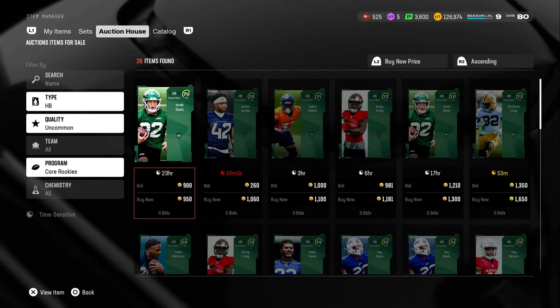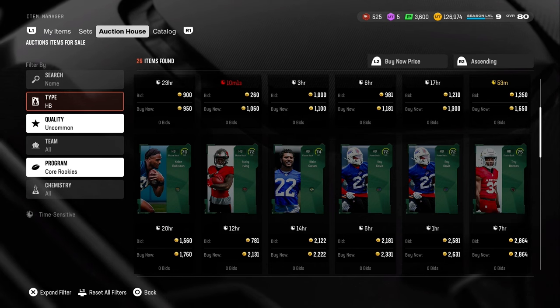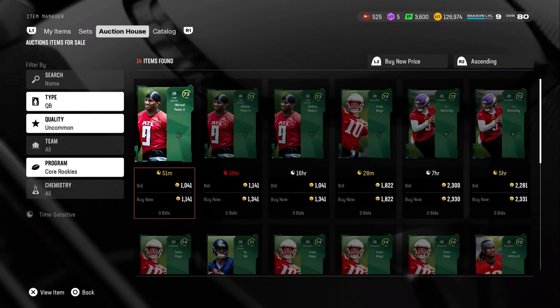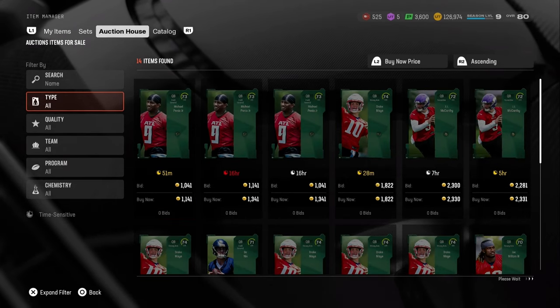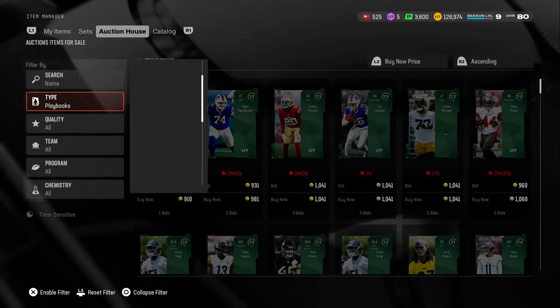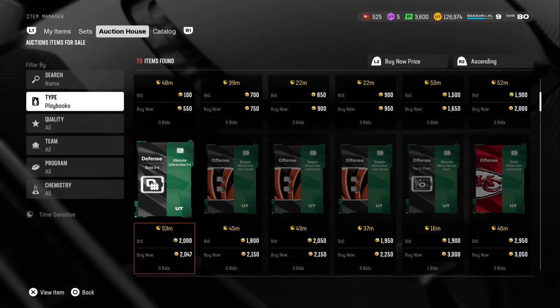Try to get those low cards for like 700 or less for most of them, because that will be a very, very good price. You can get them all the way down to like 300 — that's the cheapest I think you can get. Get those three cards for like 700 or less, then go look in the auction house and look at playbooks. It was better profit before, but the market just went down a little bit on some, so go team by team.